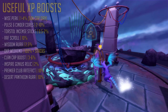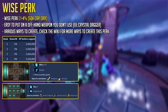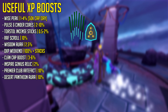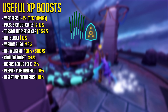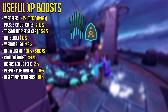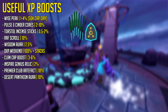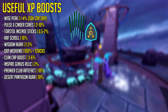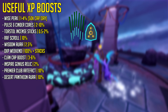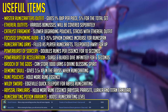As usual, we start off with the useful XP boosts. The Wise Perk gives up to 4% bonus experience with a cap of 50,000 per day, depending on the rank of the perk on an offhand weapon. We then have Pulse and Cyndicores, which can be stacked up to 10%, and Torstol Incense Sticks, which can be overloaded for a total of 2% bonus XP. The Referred Friends Scroll for 10%, the Wisdom Aura for 2.5%, Double Experience Weekend, and the Clan Cat Boost, which can be stacked up to 6%, the Inspired Genius Relic for 2%, the Premier Club Artifact for 10%, and the Desert Pantheon Aura for another 10%.